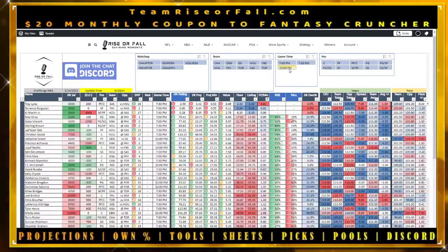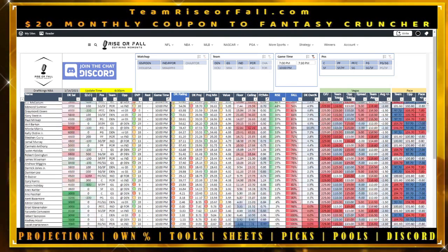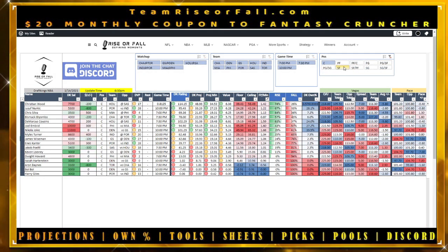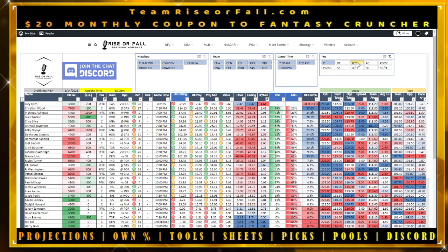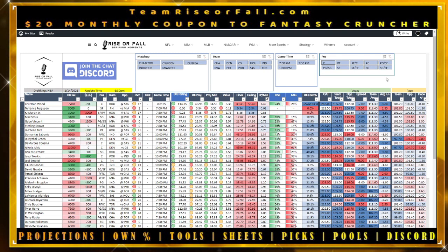Clear it when done. If you're building a late-slate lineup — say a two-game slate — click the 10 PM game slot and you'll see only those four teams for that slate. You can also filter by position: select only centers, or hold Control to pick multiple positions like power forward and center. This also helps show rating discrepancies across positions.